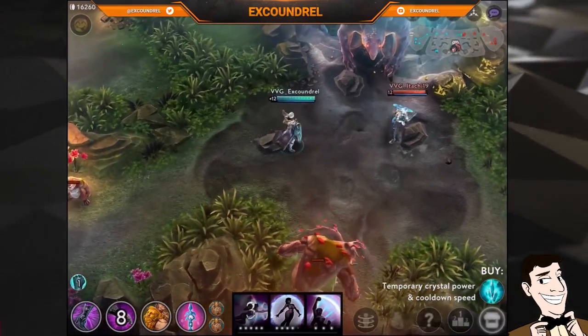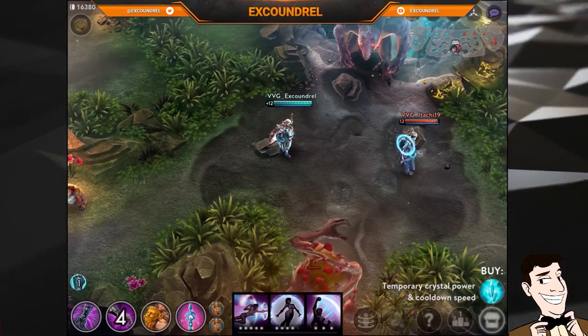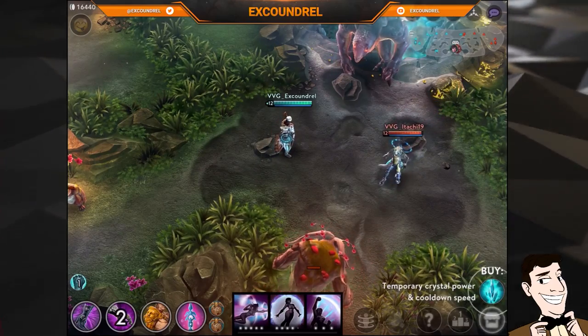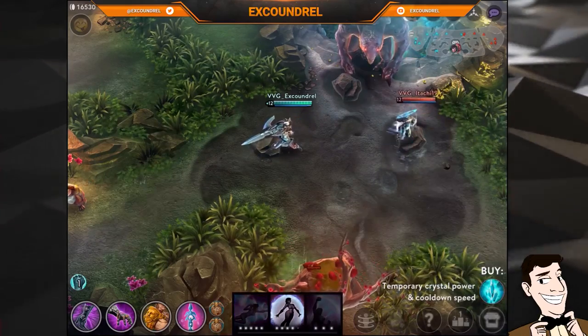She'll run at you, she'll put her shield behind her, and she'll try and slam it down onto your hero model. That's a pretty easy one to get to grips with — you just need to make sure that you activate your reflex block in the second before she hits you.